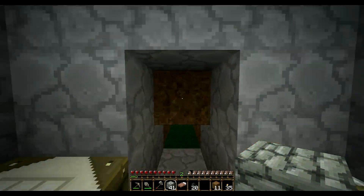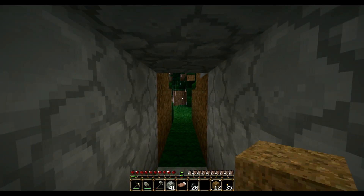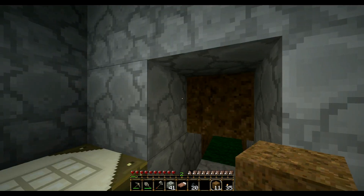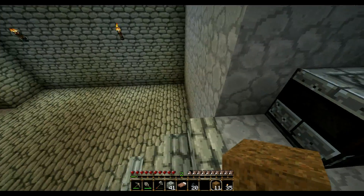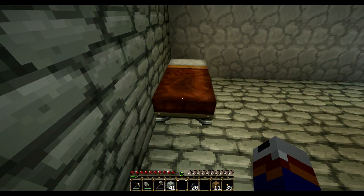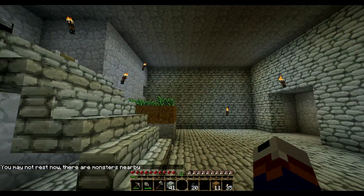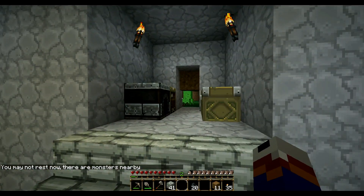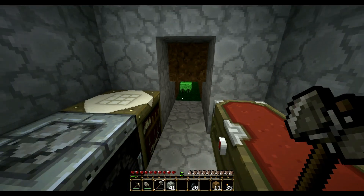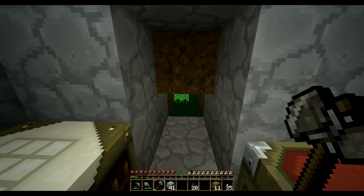So this is the basic room. It's raining outside and there's a bunch of monsters out there — I should probably install a door or something eventually. I moved my bed. I wonder if it's day or night. It's probably day. 'You may not rest now — there are monsters nearby.' Bro, what? Since when did that ever happen? I've never seen that before.